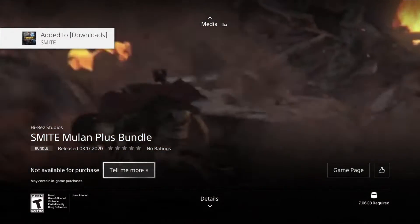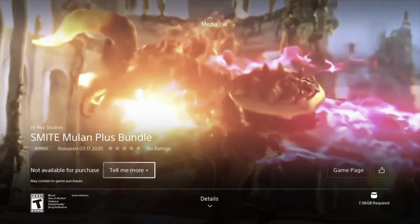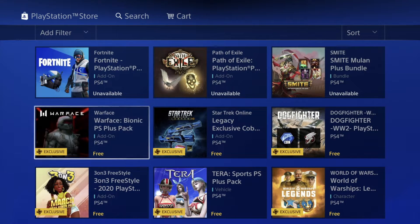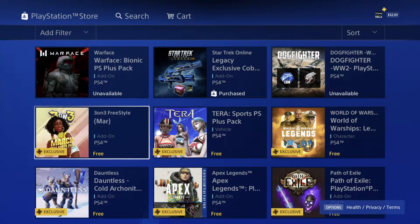There we go, it started downloading. Now this one is seven gigs so it's different than everything else we've been downloading — it will take quite a bit to fully download the whole bundle. For now let's get out of it and keep scrolling down. We're also gonna see our next item here, download it as well. Then we have Star Trek — we're gonna click on it and download as well.